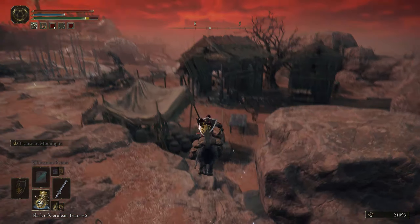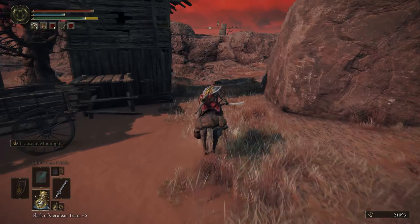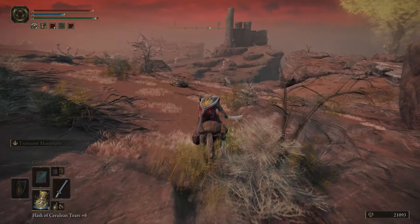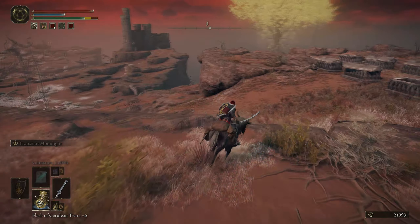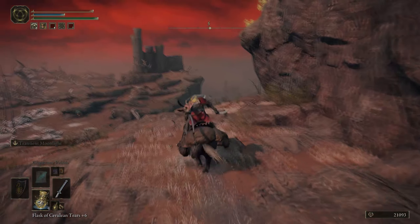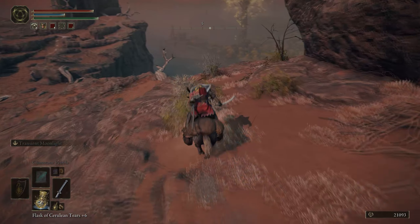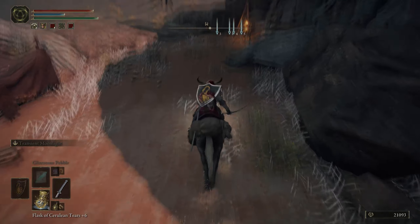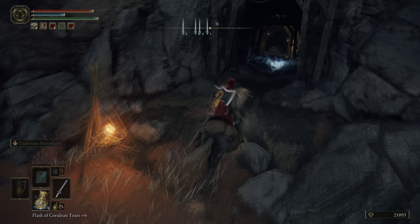We will jump over this wall, and then hop up the rocks, and just keep the fort in the distance aligned with you, until you come to a drop-off. You'll drop down to the right, and here's the entrance to the tunnel.